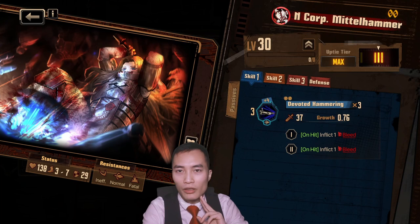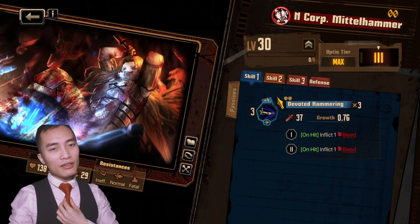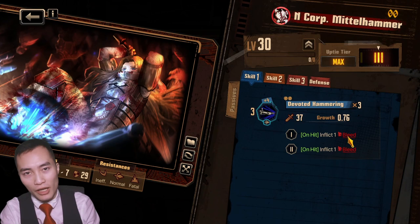Her skills are decent but not strong and I'll explain why. Her base skill, Devoted Hammering, is a 3 base with plus 4, with 2 coin flips, and on hit inflicts 2 bleed.